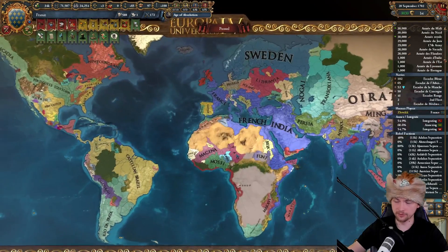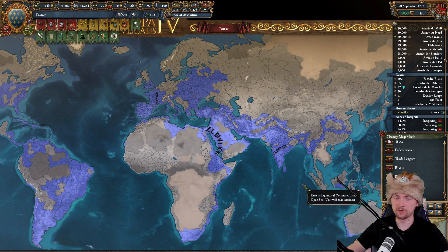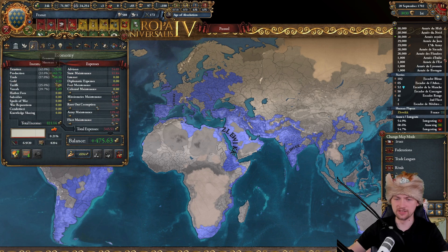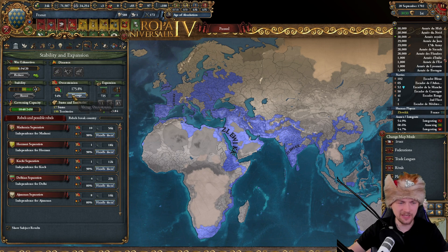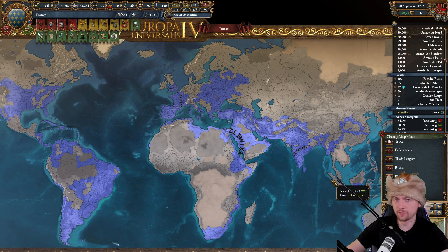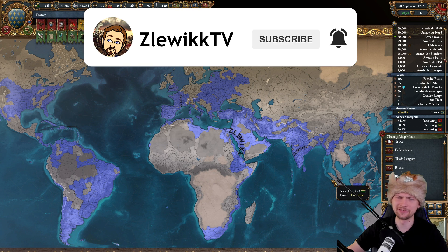I think that was a cool episode. Ming should be dying now, and in the next ones we'll focus on killing Prussia, finally annexing the three vassals we started on, moving further into Africa, getting into Indonesia, Japan, and Central Asia - which is pretty much untouched. With our income and resources it shouldn't be a problem. Thank you so much for watching - if you like this series please leave a like and comment, subscribe to get notified about new episodes, and I'll see you soon.